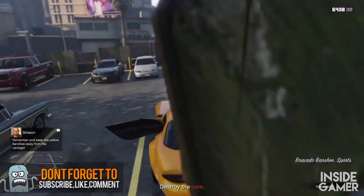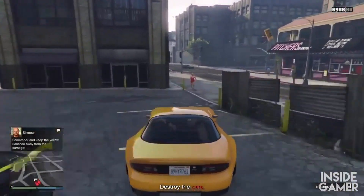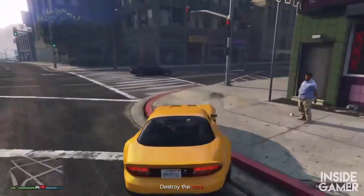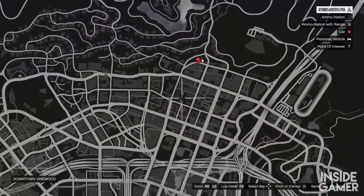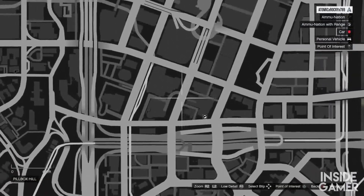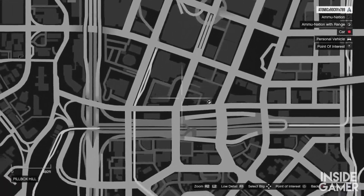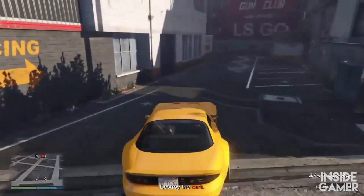To start up this money method, you want to start up the mission called Blow 2. Once you do start up this mission, you want to go to this location and collect the Banshee. Once you've collected the Banshee, all you want to do is go on the map and drive to the place I'm setting my location to. Once you arrive there, just park the car somewhere around where I am.